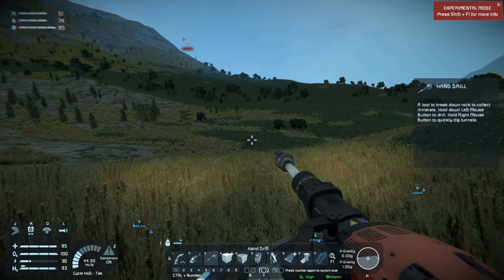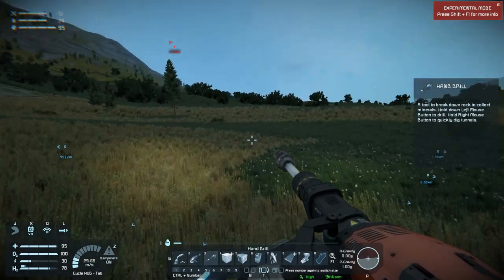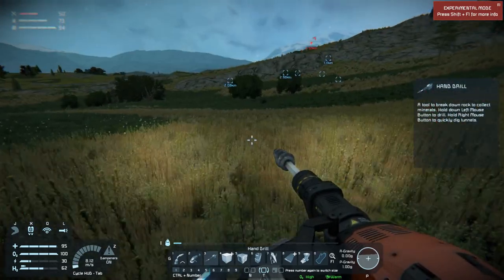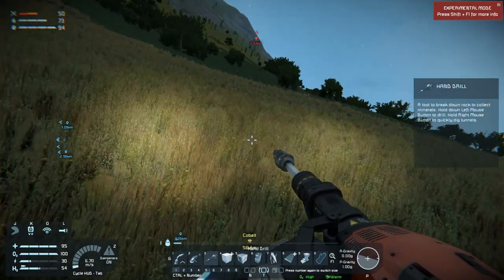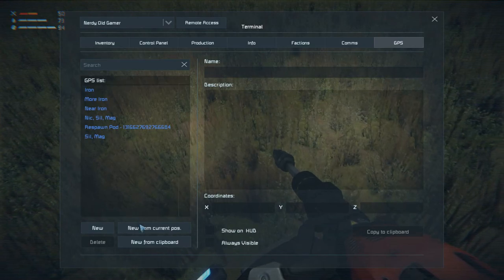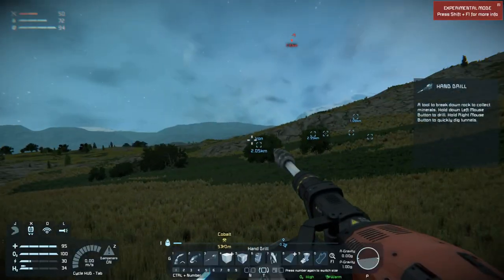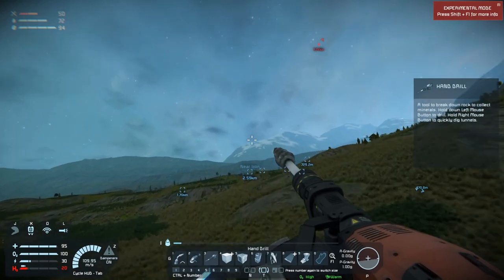Let's just try to find that cobalt. We need cobalt for metal grids, and we need metal grids for a lot of the stuff we're going to build. There - cobalt! Let's put a marker. Let's see how much fuel we have left - I think we need to fly home, refill, and then come back and grab some of that cobalt.